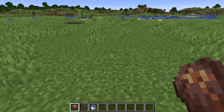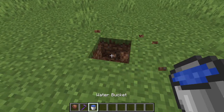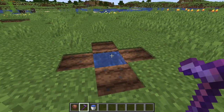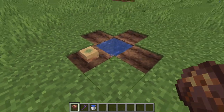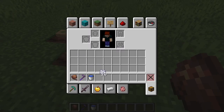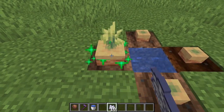To grow a Pitcher Plant, you are going to have to make farmland. You need water, and you'll have to hoe some land here to make farmland. Then you plant the Pitcher Pod — you can just plant them around here. I do have some Bonemeal, so you can accelerate the growth, so we'll just do that right now.